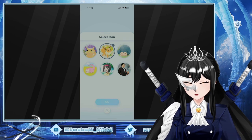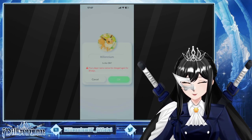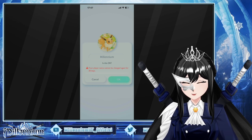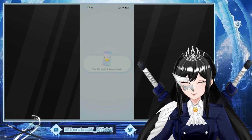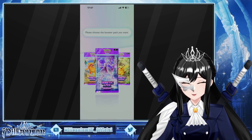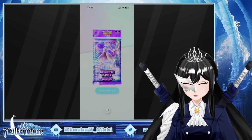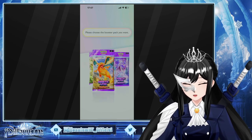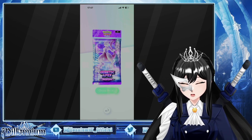Let's go with Eevee. Okay. Let's open our first booster pack. Mewtwo — I want the Mewtwo one. Genetic Apex Mewtwo. Charizard. Pikachu. I'm gonna go with Mewtwo.